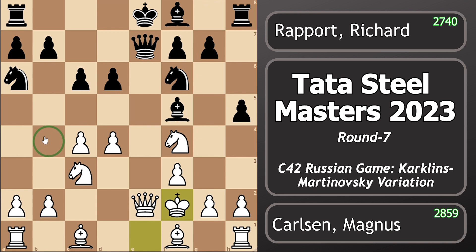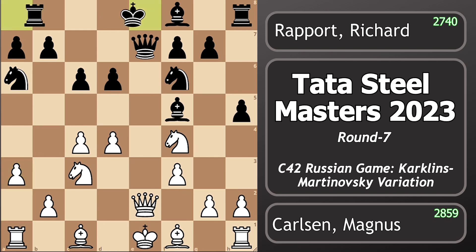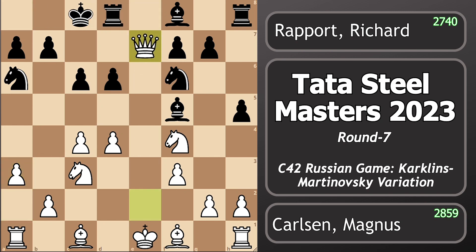Initially in this position, a3 was played in order to prevent knight b4, and the game goes like long castle, queen takes, bishop takes, and h4, and the position is quite equal. But Magnus decided to play king to f2, allowing knight to b4.